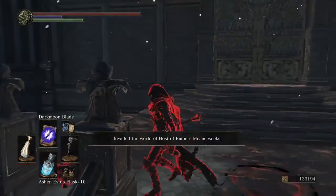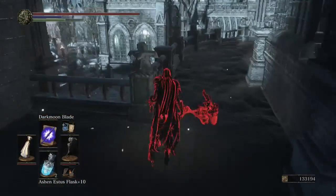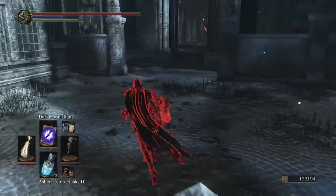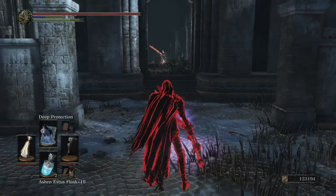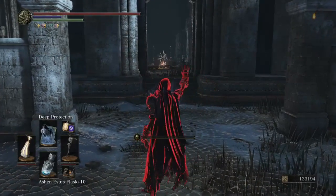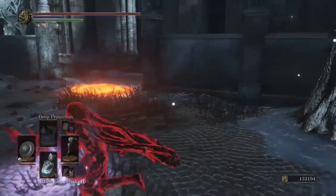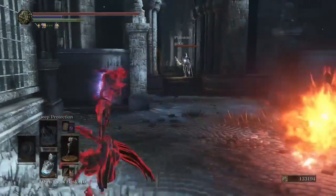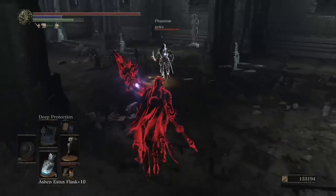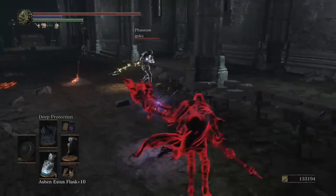We'll go find him and kill him as fast as possible. Luckily they're right in the room — the Church of Yorshka. Get rid of them real quick. Pyromancy — Chaos Fire Orb. Why am I forgetting what it's called? That's not Chaos Bed Vestiges, that's Chaos Fire Orb. It looks so puny — I thought it looked so much cooler when I played as a pyromancer.